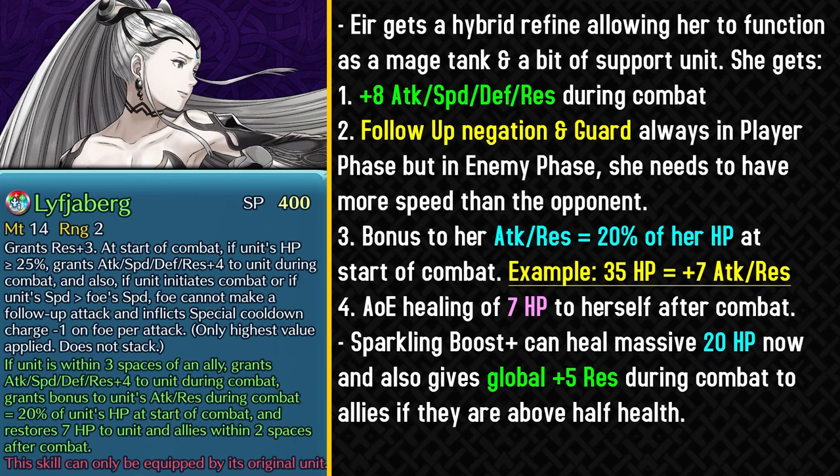If you want the guard effect in the enemy phase, she needs more speed than the opponent. She can also get bonus attack and resistance based on 20% of her HP — even a base Eir with 35 HP can get plus 7 attack and resistance during combat, which is a much needed boost. She can also heal herself and allies within two spaces for 7 HP after combat. The guard effect is really helpful since Eir is quite frail and you don't want her eating a special retaliation.